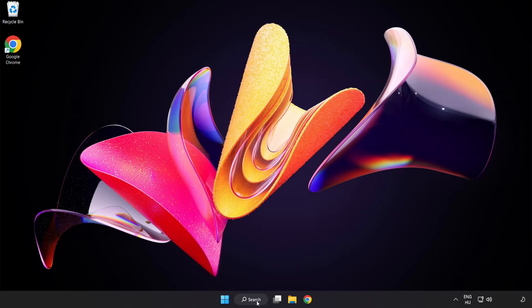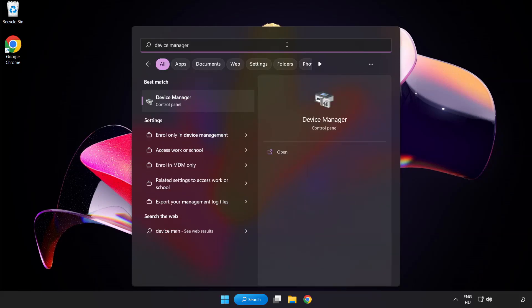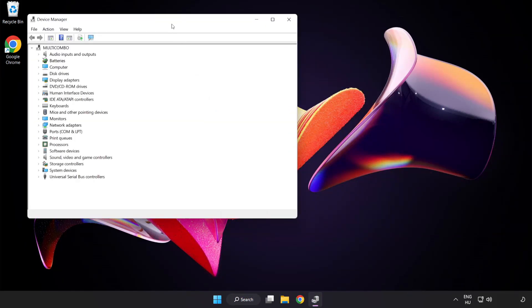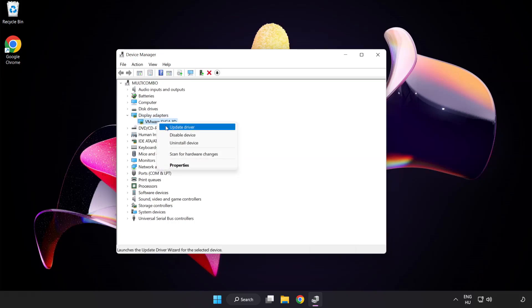Click search bar and type device manager. Click device manager. Click display adapters. Select your display adapter, right click and update driver.